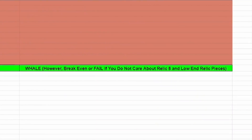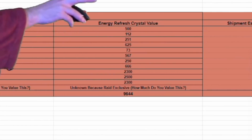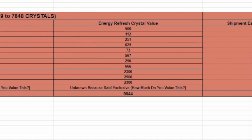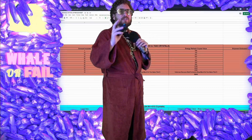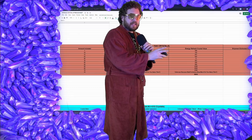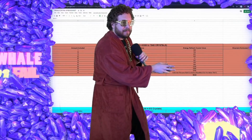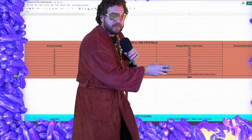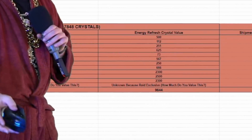But if you're someone that only cares about a few things in the pack, this pack will be a break-even or possibly a fail. If you don't care about the other Relic pieces or Relic 8, and you start deducting the credits, the signal data you could farm easily with Cantina Energy, and you don't care about the bronze wiring, carbonite circuit boards, or erodium heat sinks, and you're only looking at Electrum Conductors and Zimbiddle cards — you're not really going to get much of a deal.